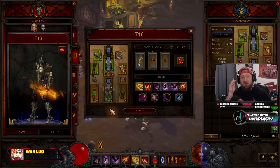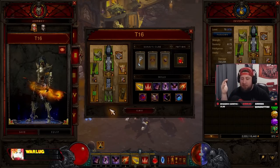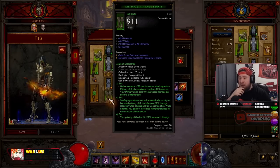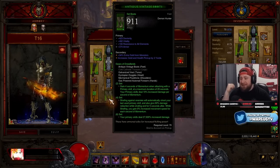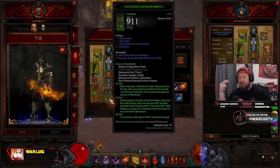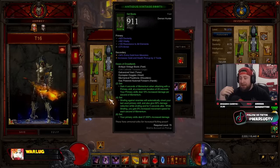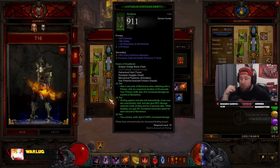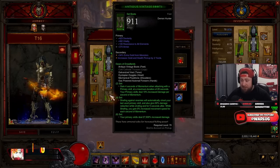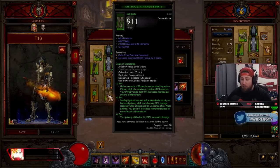We're going to go over everything you need, how to play the build, and then hit a regular rift to showcase it. We are rocking the Gears of Dreadlands — also known as the God set — five of the six pieces. The two-set bonus gains four seconds of momentum, stacks up to a duration of 20 seconds, and your primary skills deal 10% increased damage for each second of momentum.